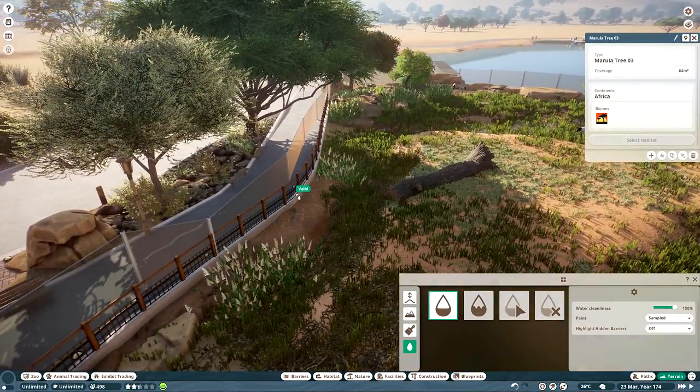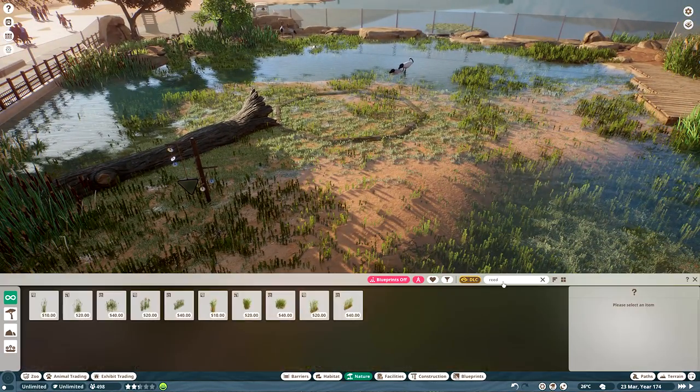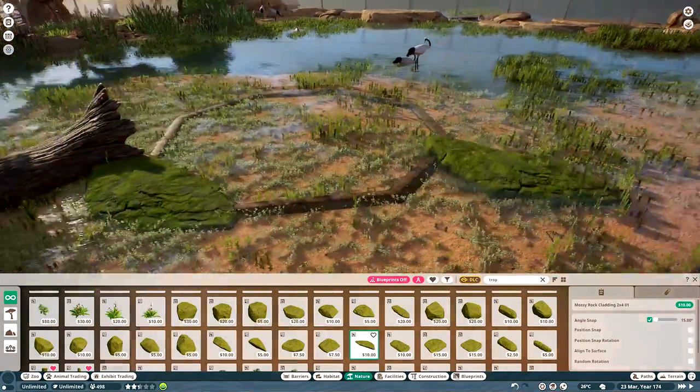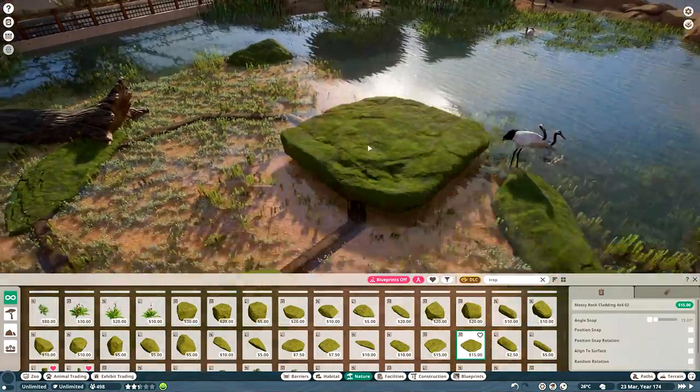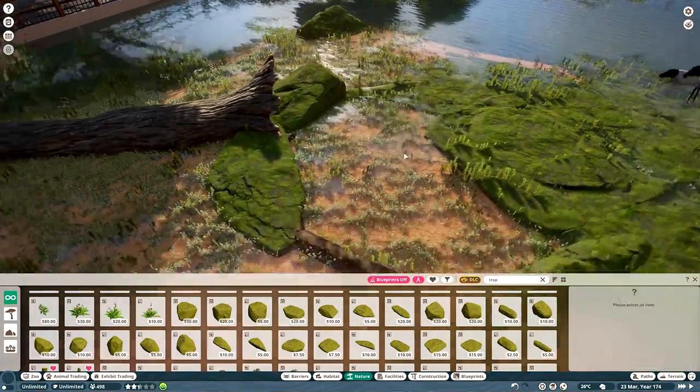I wanted them to kind of walk around a bit more and make sure I've got them in a bunch of places throughout the habitat. All of that is underwater work and then I flood it all - it kind of all gets hidden. What I'm showing here in the speed build is in a slightly different place to what we actually ended up with.